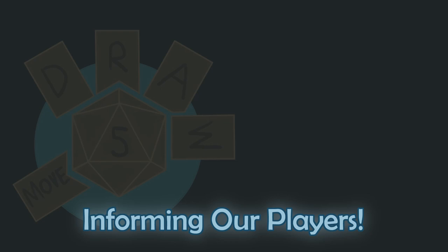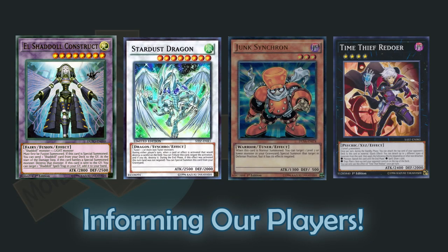In Yu-Gi-Oh! as well, while there are fewer keywords, monster types like Fusion, Synchro, Tuner, and Xyz all have definitions that, once understood, will apply to all other monsters with the same word unless stated otherwise.